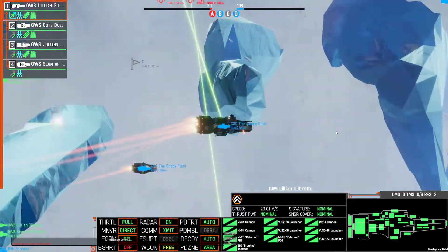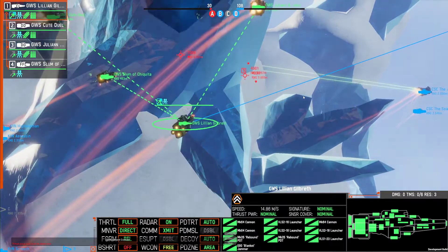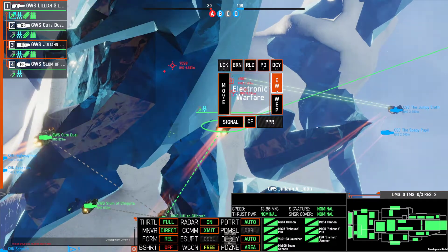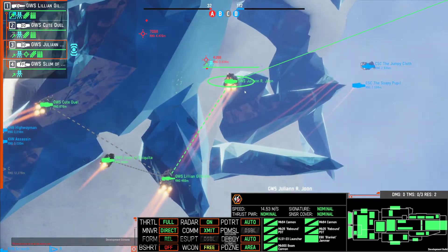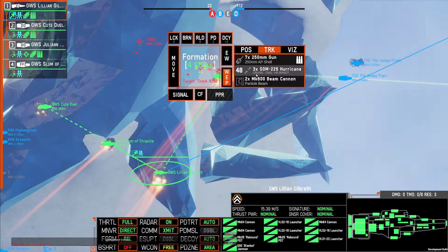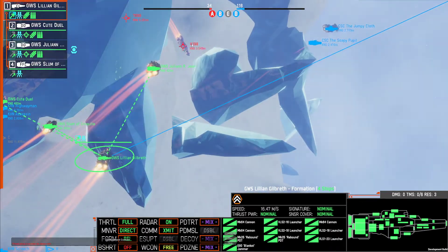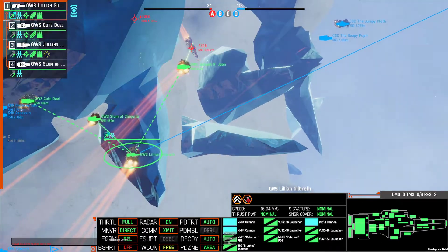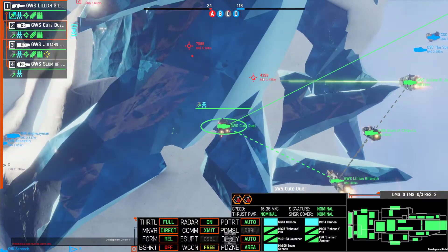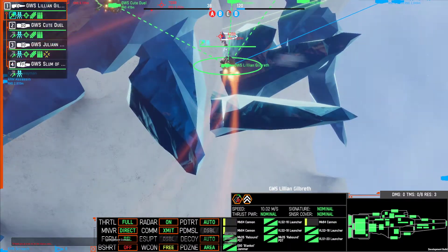Oh, you're getting beamed. The jumpy cloth is taking hits. Those are possibly beam battleships. I suggest not engaging. They're beaming the crap out of CSC. Beaming me as I'm trying to leave. Changing strategy. Not engaging. I'm engaging that battleship. I think I got a good angle for it, hopefully. I'm just going to go around the side towards A.